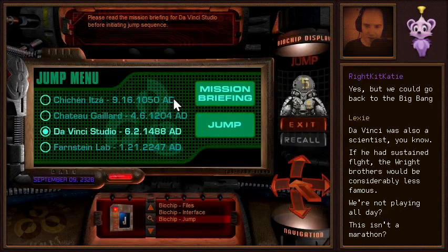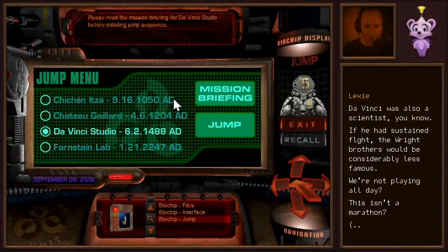Okay, time to pick a destination. After reading the mission briefings and taking everything into account, I think we are going to go with the Da Vinci Studio first. This is the year 1488. Hopefully the jump button will take us there.